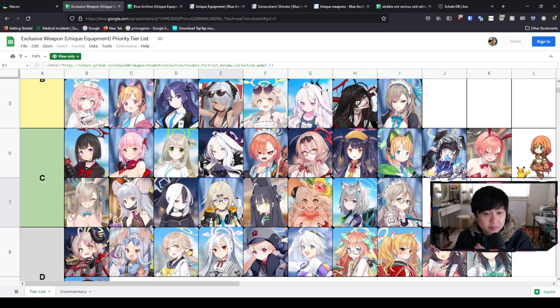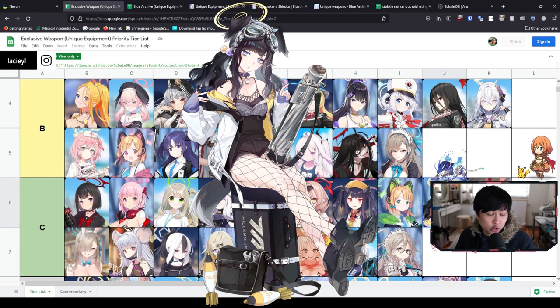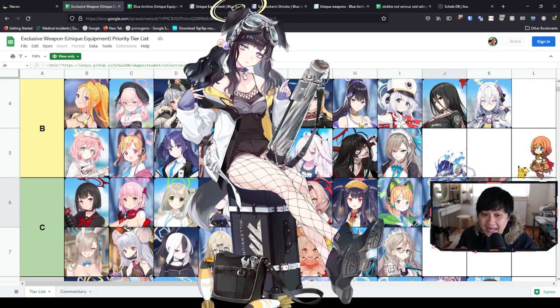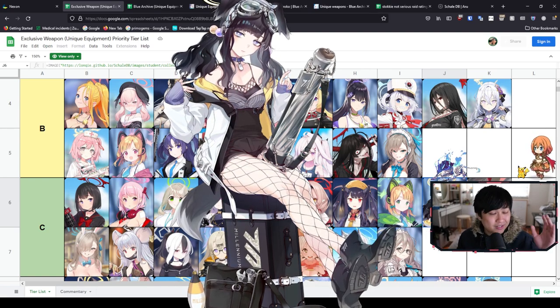That is why you're going to see units like Hibiki, Hanae, Serena, and Kotama down in the lower tiers. Their main purpose — for Hibiki, it's her EX skill and sub skill giving everyone crit damage; for Kotama, it's the EX attack buff. You could argue Hibiki's EX skill with the exclusive weapon just gets a lot stronger, so you should equip it. That rationale is correct — you could technically bump her up to a B. It's more about the rationale: you're using her a lot, you need more damage on an EX skill. Now that makes sense.